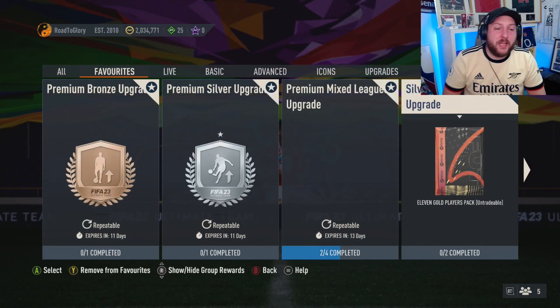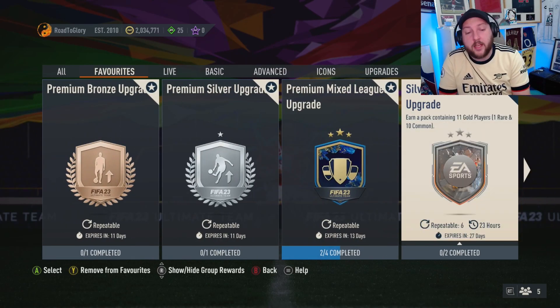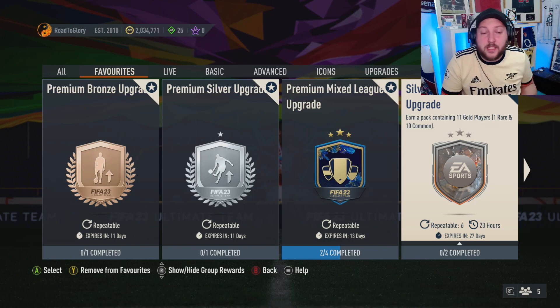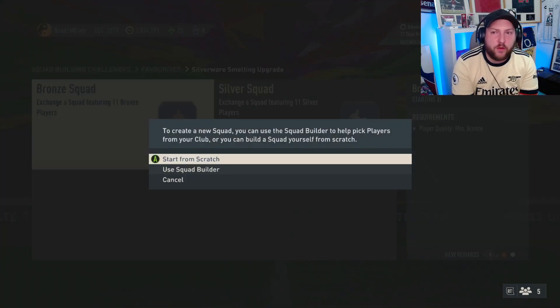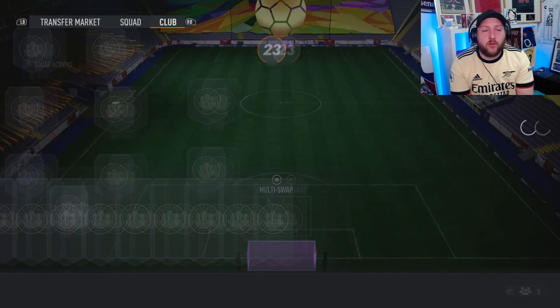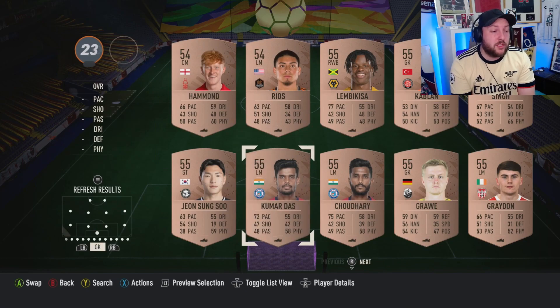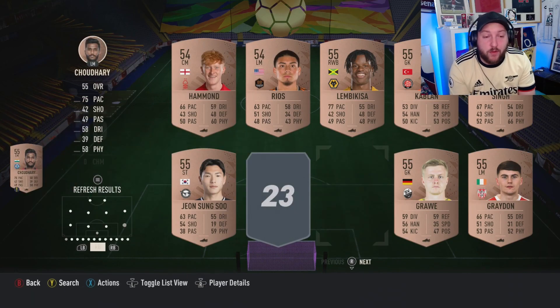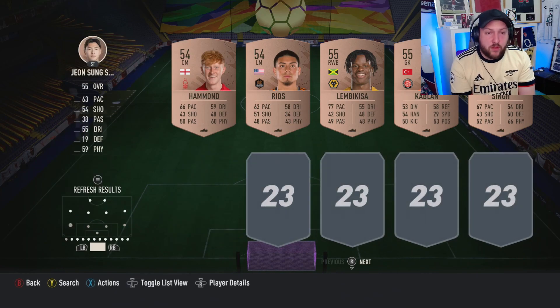The Silverware Smelting upgrade is available seven times a day for 27 days, so that's already 140-something gold cards you can get. You need to put in 11 bronze and 11 silver. In the video linked in the comments below, you'll be able to learn how to grind this no problem.